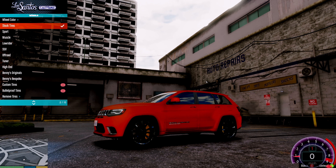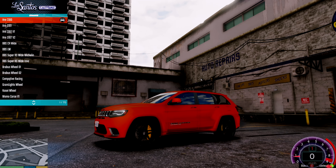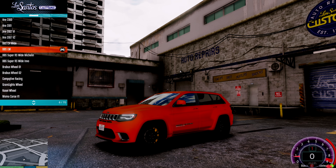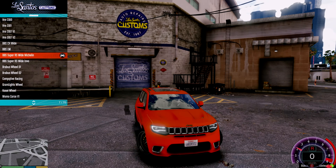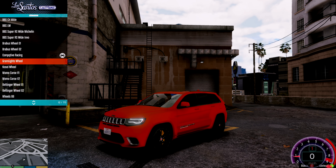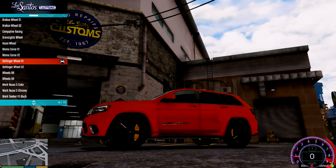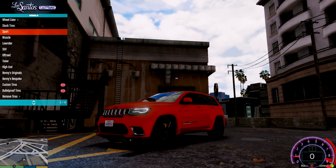We need the wheels first — full color pull black, sport chrome, and then here they are. I can't see — wait, let me put it right there. Damn, it's too dark. I like these wheels on SUVs honestly — we're just gonna go with that one.